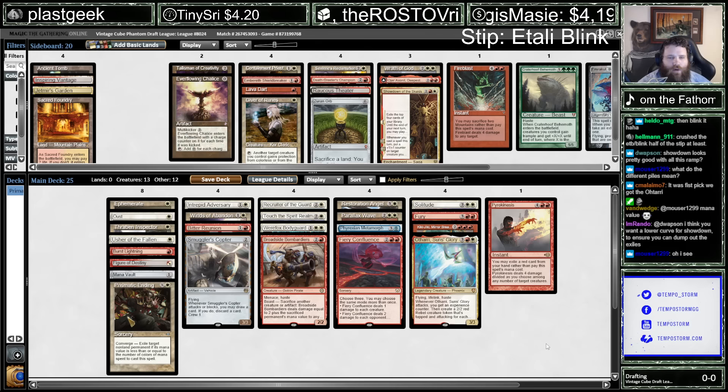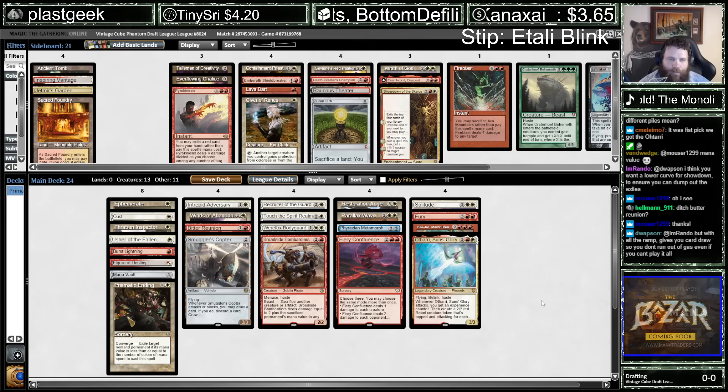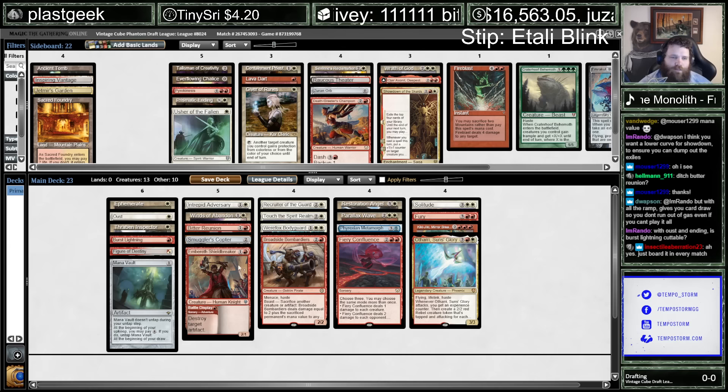I think I'm cutting Bitter Reunion. Actually, my red count for Pyrokinesis and Fury might be a bit low. What if I cut the Pyrokinesis? We can board it in. And then I'll cut Ending here and leave Oust. I could also cut Usher, get one more red card in, balance it out a little bit better — play Death Greeters or something. Or main deck Shieldbreaker. The red-white balance looks a little more well-balanced.